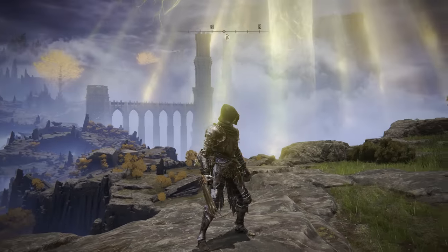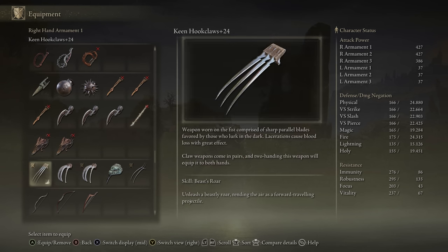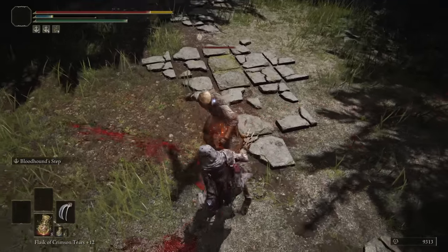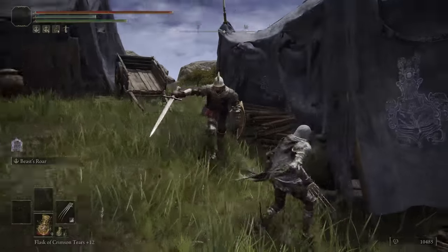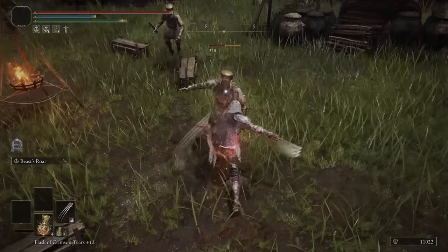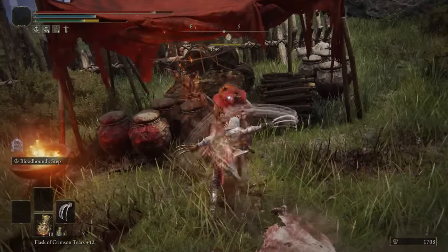Let's do both of these together — it's the Hook Claws and the Bloodhound Claws. These are both Claws, and they both have 60 Bloodloss Buildup. You can change the Ash of War on the Hook Claws, but you cannot on the Bloodhound Claws. The Bloodhound Claws come with Bloodhound Step and the Hook Claws come with Quick Step. Bloodhound Step is pretty OP — well, it was; it's a little bit more nerfed now, but still a great skill. The Hook Claws, because you can change it, you can put an extra status effect on there and do some kind of cool status effect build. I don't really have a strong opinion about either, but these are definitely decent weapons you could use.